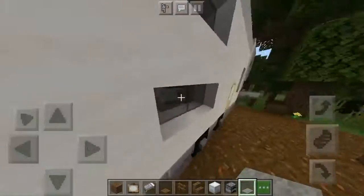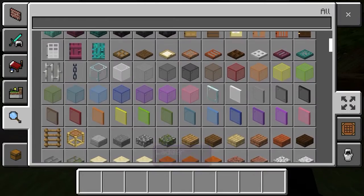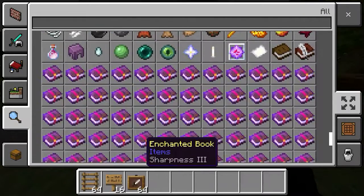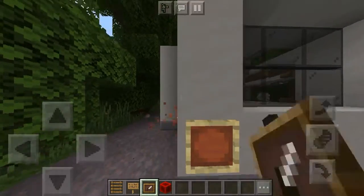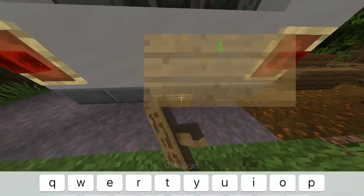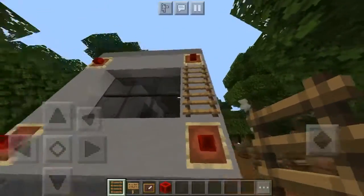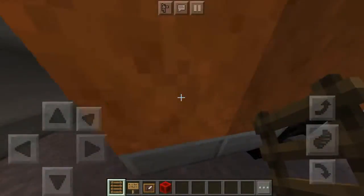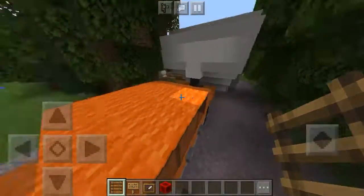Almost done - get rid of everything. Grab your ladder, a sign, an item frame, and a block of redstone. Place the item frame on the four top corners, place your sign in the middle of the trailer with whatever license plate text you want, and place a ladder there for decoration. That's it! Thank you for watching my first video - I appreciate it. If you wouldn't mind, leave a like and share so I can grow. Thank you, have a good day!